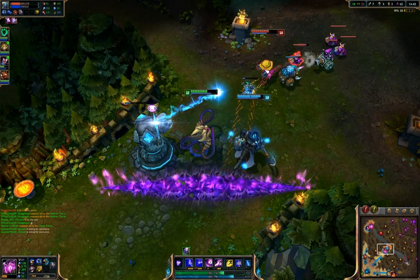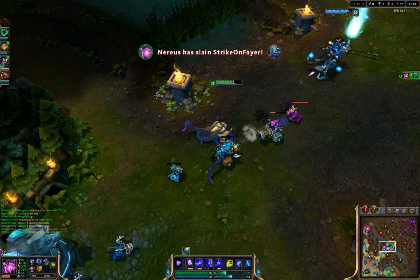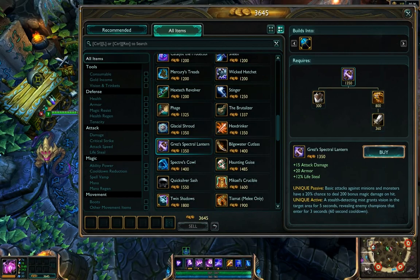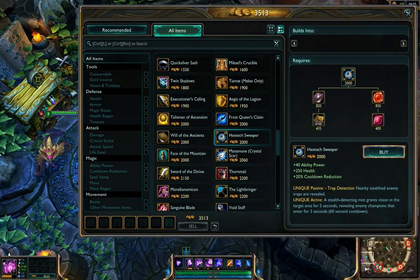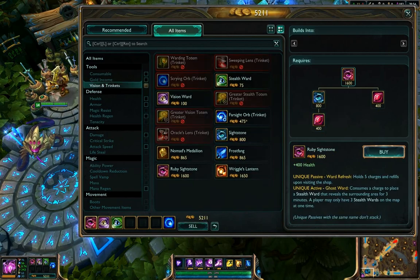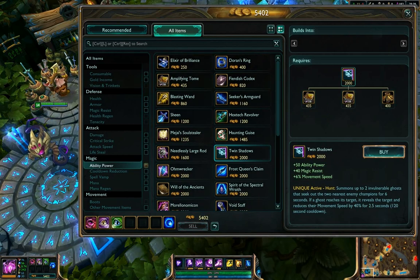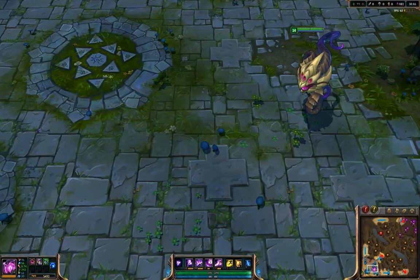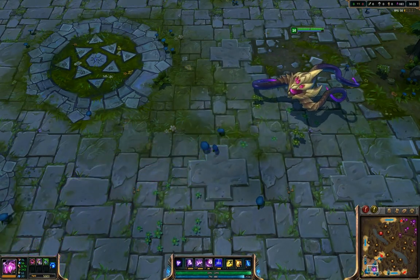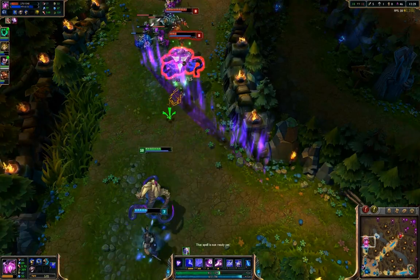Number three: you must own every single one of these items at one point. This is a test — see if you can spot what ties all of these items together. Abyssal Scepter, Fiendish Codex, Grez's Spectral Lantern, Haunting Guise, Hextech Sweeper, Liandry's Torment, Rabadon's Deathcap, the Sight Stone, the Ruby Sight Stone, a Stealth Ward, a Vision Ward, and maybe the Twin Shadows. That's every item in the game that has an eyeball on its icon. Since Vel'Koz is the largest, creepiest eyeball around — he even adopted the name Eye of the Void — it just feels right that he'd want eyeballs in his item build too. And half of those actually aren't terrible stats for him. You'd be buying Rabadon's Deathcap anyways.